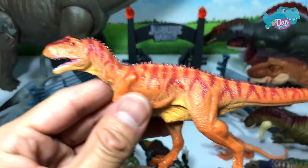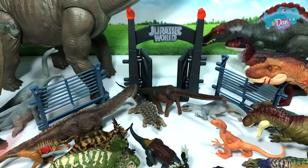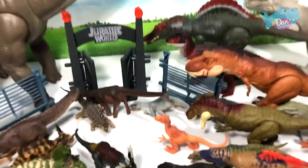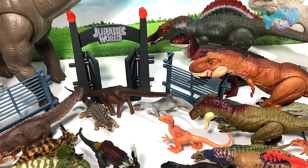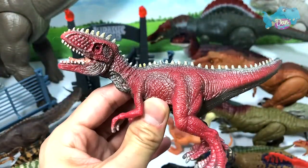Next up, what is this? Allosaurus from FavoriteCo — cool, pretty cool. Let's place this on the right. Alright, we have more — and this is a Juvenile Giganotosaurus, on the right.